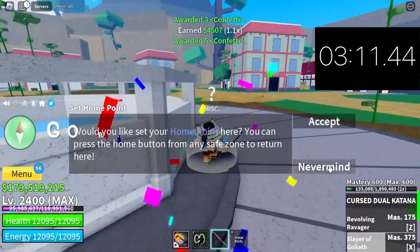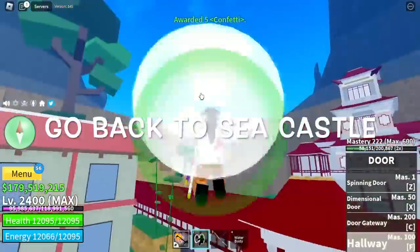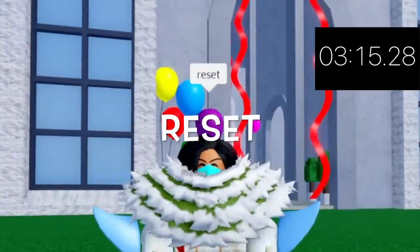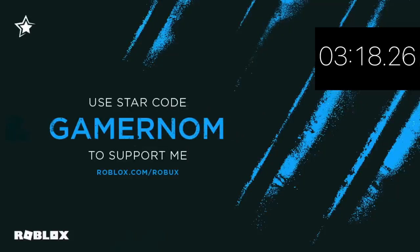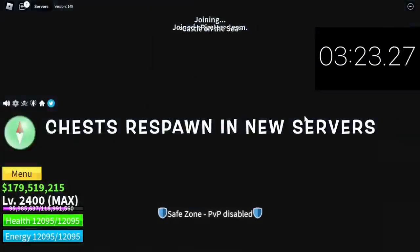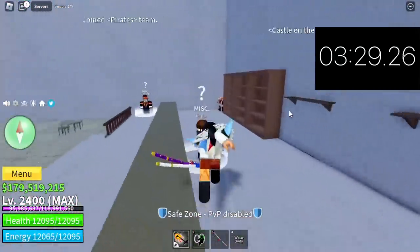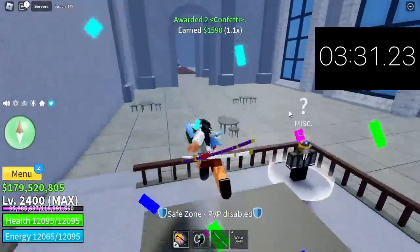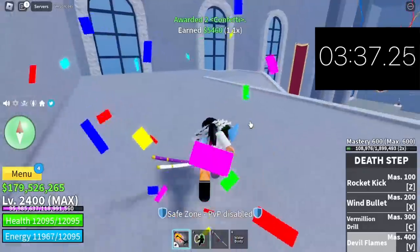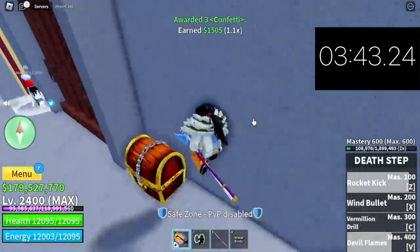After this, go back to the Sea Castle and reset — meaning reconnect. The chests will respawn. If you're in a private server, every time you reconnect and you're the only person there, the chests will respawn. As you can see, chests are back. What if you don't have a door fruit? Then just stay in the Sea Castle and keep reconnecting — there are lots of chests here which will make your confetti grinding faster.